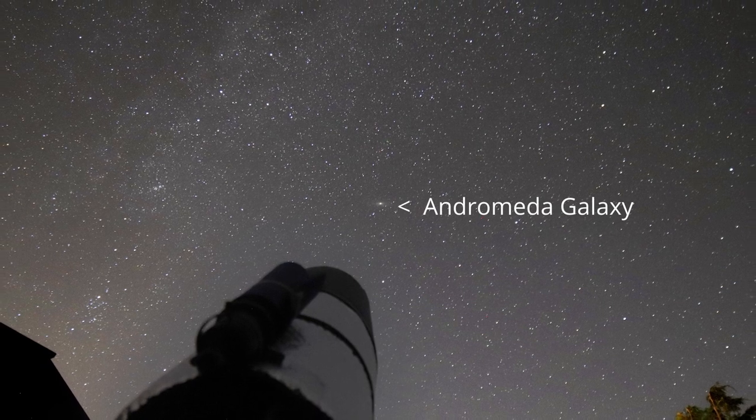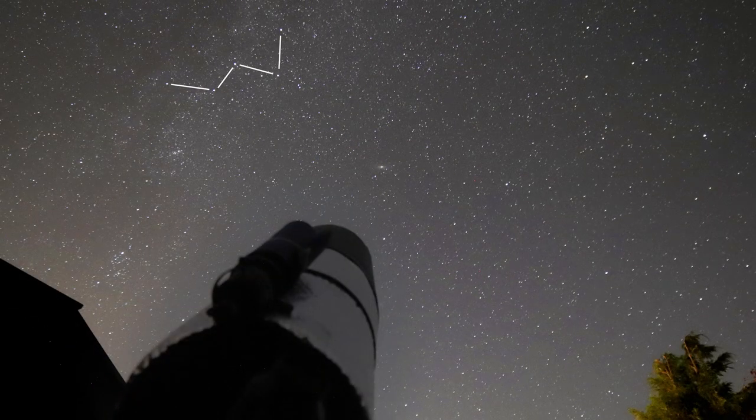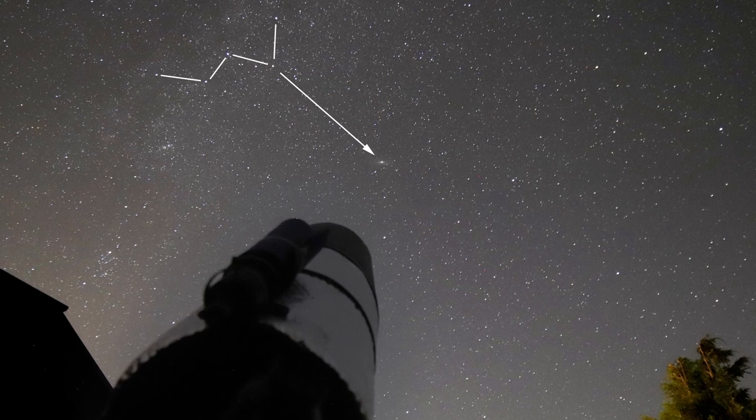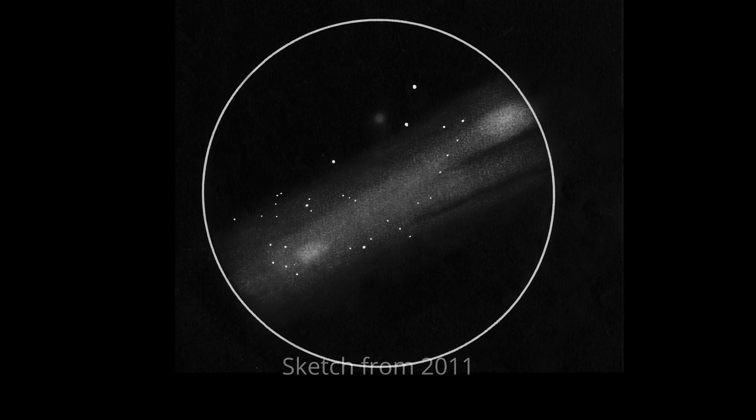If you look along the line of the telescope you can see the Andromeda galaxy — it's visible to the naked eye and relatively easy to find. If you can see the W of Cassiopeia, use the right-hand triangle of stars and that points straight to Andromeda. I'm really enjoying the views with the binoviewer — absolutely glorious being able to use two eyes. I can see the bright nucleus in the centre, the actual core of the Andromeda galaxy, with a dimmer halo of nebulosity around it and some dark lanes starting to show.